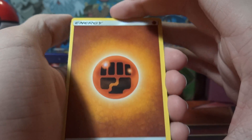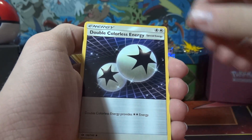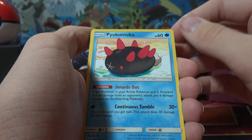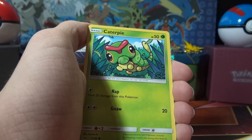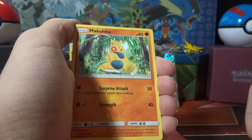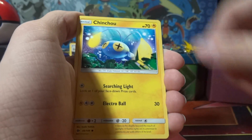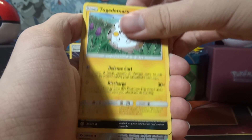Fighting energy, Granbull, and two Double Colorless Energies — I'm perfectly okay with that. Pyukumuku — I remember that because of Mewtwo, it sounds almost the same. Makuhita, Pyukumuku, Caterpie, and Chinchou, Togedemaru.